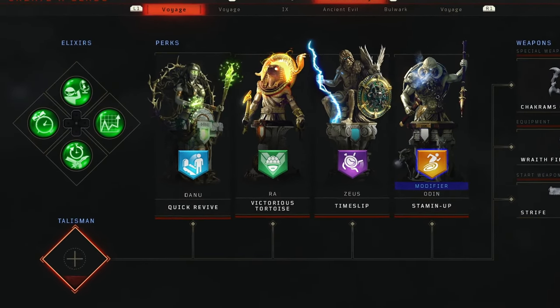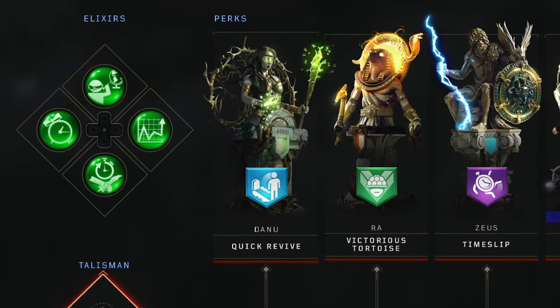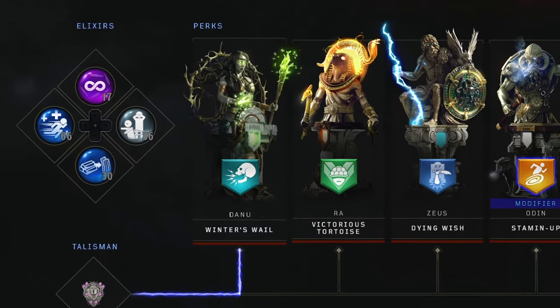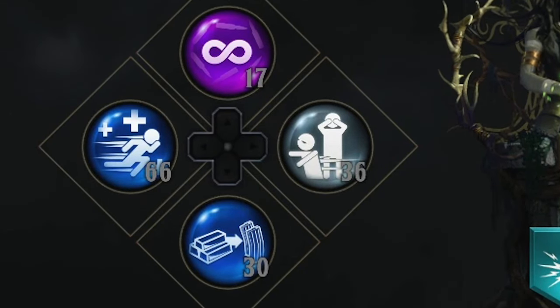For Elixirs, you want to bring Anywhere But Here, Temporal Gift, Arsenal Accelerator, and finally Stock Option. Stock Option is important — we will be using that in the boss fight, so make sure you have it on. If you want to run Mega Elixirs, you can run stuff like In Plain Sight, Alchemical, Free Fire, Perkaholic, and so on.